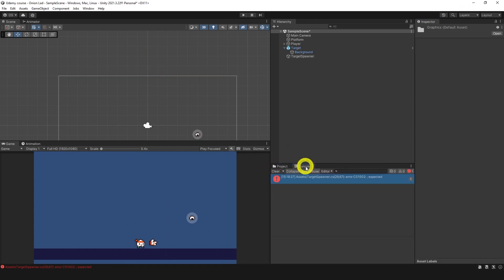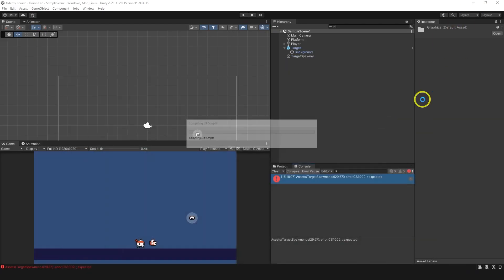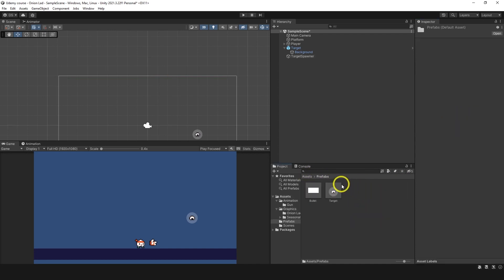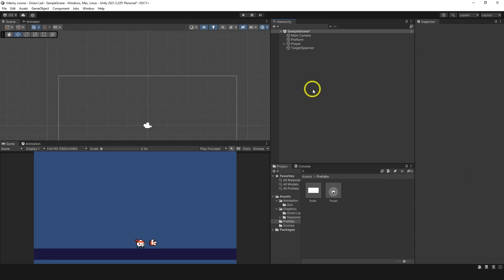After fixing a missing semicolon, on the Target Spawner we now have 'Target Sprites' as an array, so we can put multiple values and choose one by index. I'll drag in the three sprites. For the collider I'll assign this one, for the prefab I'll find the target prefab, and set cooldown to maybe 2 seconds. We don't need the scene target anymore.